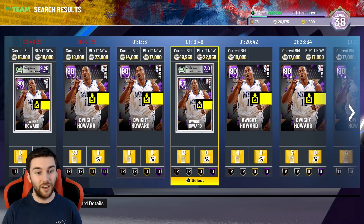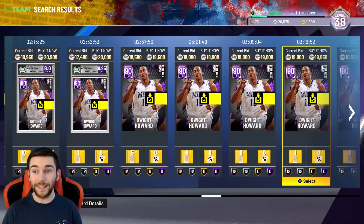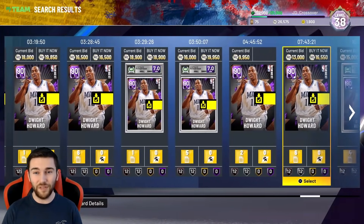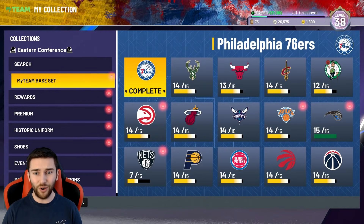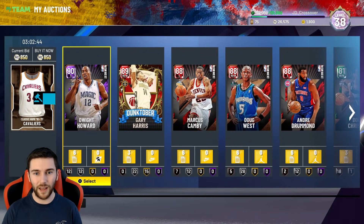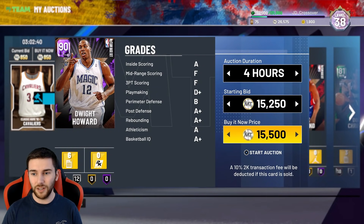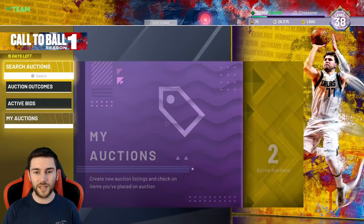Dwight Howard, Amethyst — he's getting sold big time. About 15k. We've actually completed the Magic set but obviously do not want to lock that in. We'll list him around 15,750. Let's get rid of him.